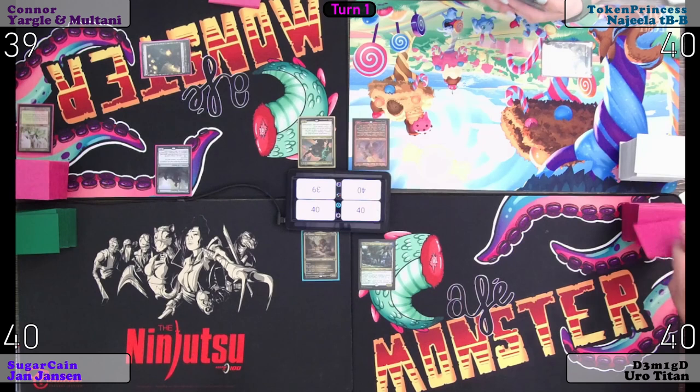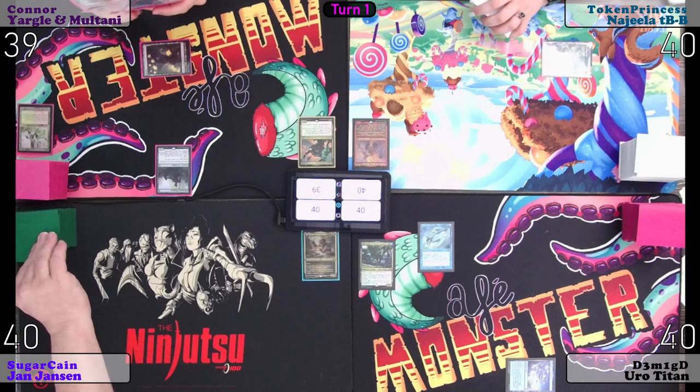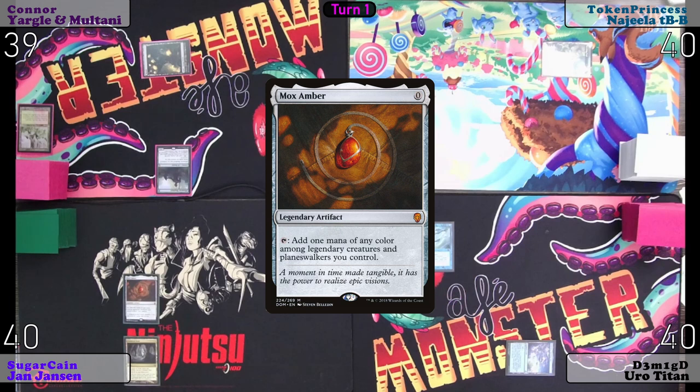I'll play Otawara and then cast Mystical Remora. I'll play a Cavern of Souls naming Artificers because JJ needs to be uncounterable. I will follow that up with a Mox Amber and pass the turn.